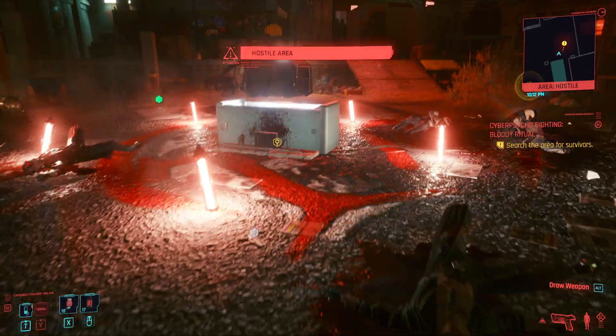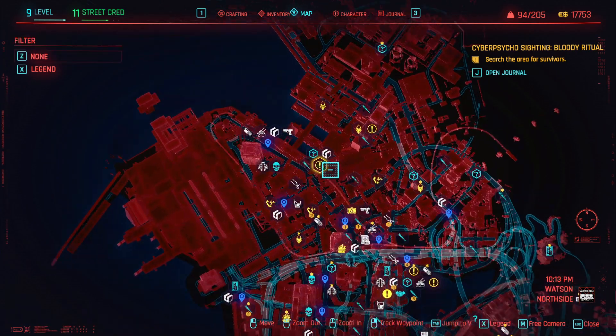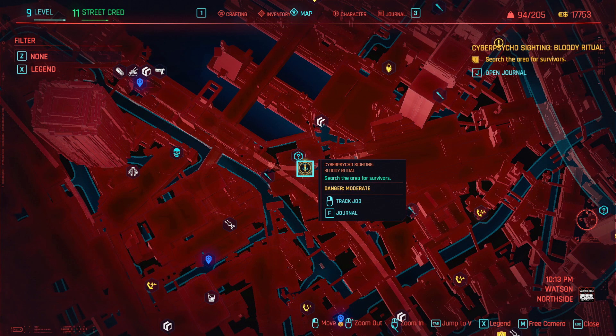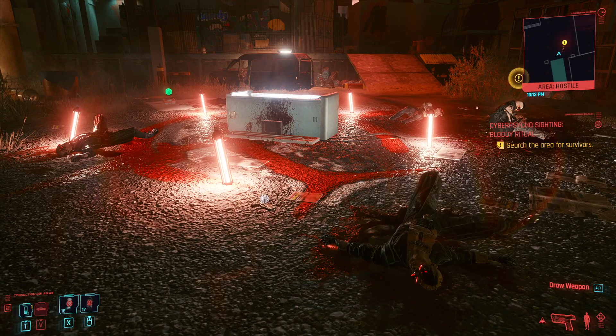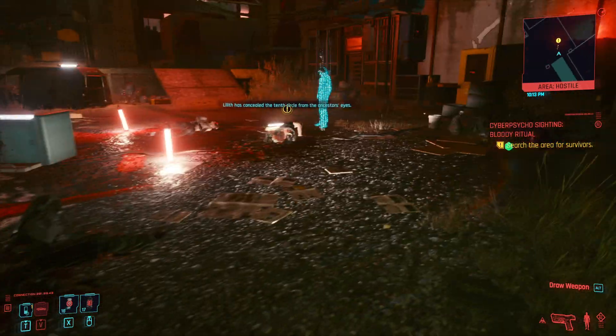When you enter here — before we begin, we're in Watson. This is fairly early game; we're level 8 or 9. We are playing as a Netrunner Stealth build, so these Cyberpsychos tend to be very difficult because we have not upgraded our Cyberware and abilities yet. It's in Watson over here by the docks, and we're going to show you how to trigger the actual fight.